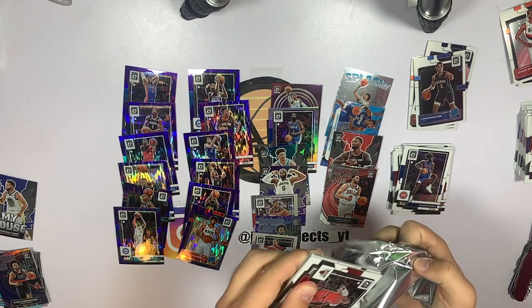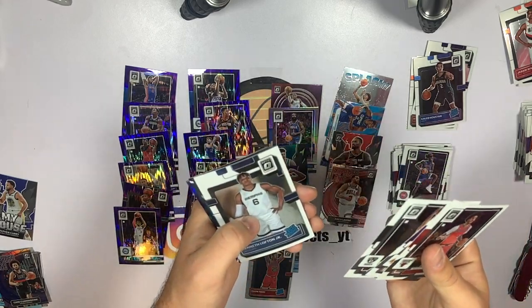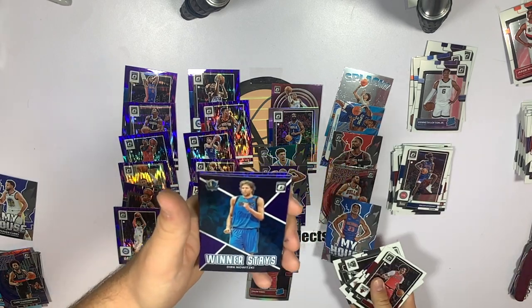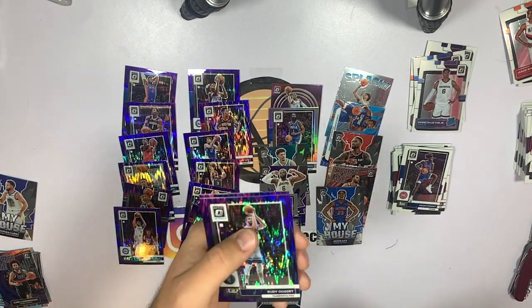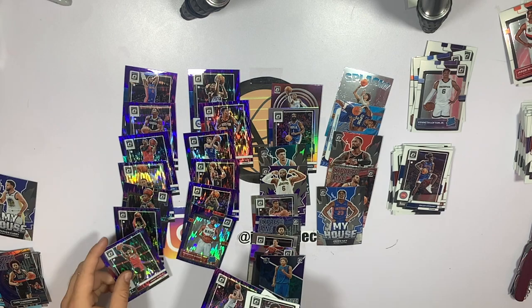Last pack — it was sixty dollars so worth noting. Lonzo Ball, Austin Reeves, Cameron Johnson, Kenneth Walker Jr. rated rookie — not bad. Jaden Ivey, and oh there we go — a Dirk Nowitzki winner stays purple! I love me some Dirk, so that is awesome. Rudy Gobert and Jimmy Buckets on the purple shimmer to wrap it up.